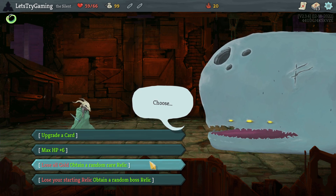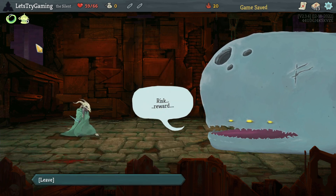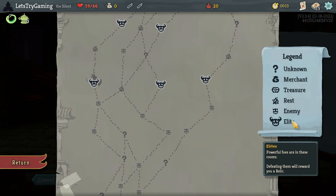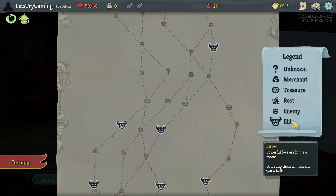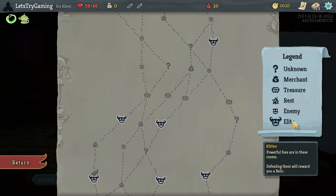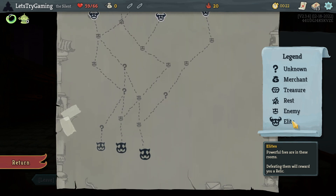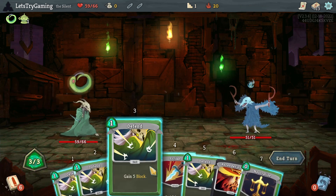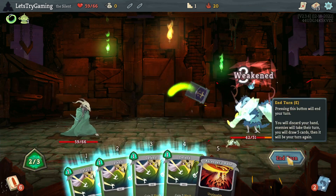99 gold for a random rare relic — Incense Burner, I haven't seen that in a while. That takes a lot of thought. It's probably like one of the higher skill relics to use well in the game. I don't have that level of skill.